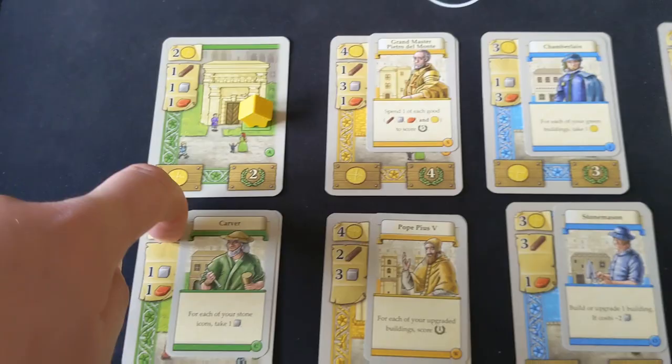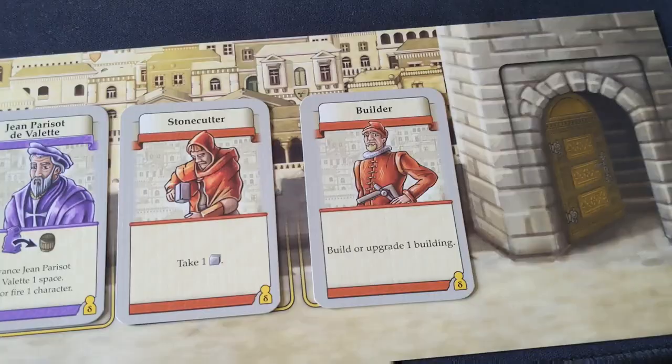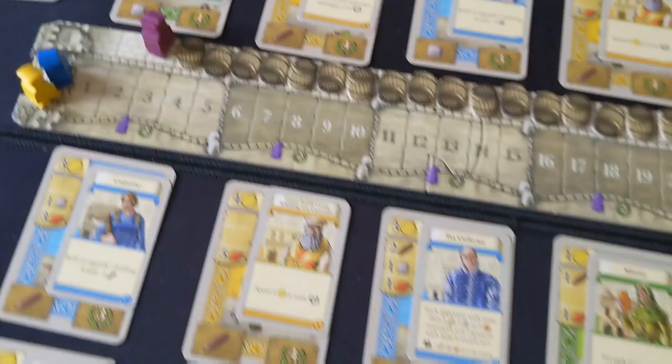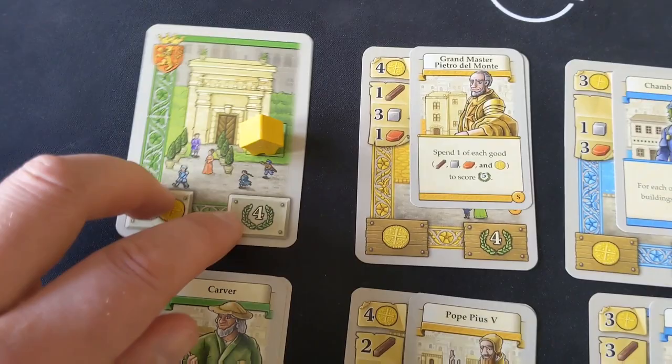So if I owned this building and this building, this one is going to be reduced by two because I've got two orthogonal buildings, meaning it's only going to cost me two gold rather than four. Additionally, if you didn't want to build a new building with the builder card, you can actually upgrade an existing building. You spend those resources again, ignoring the money cost, and flip that card over, which at the end of the game is going to get you even more victory points but also offers more powerful rewards when playing specific cards.